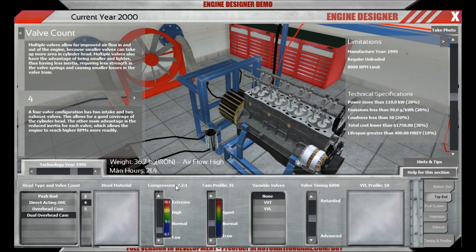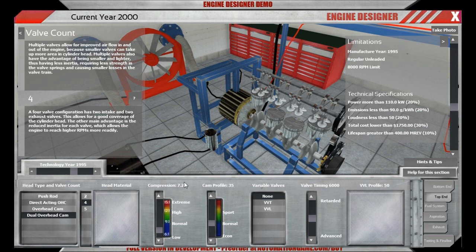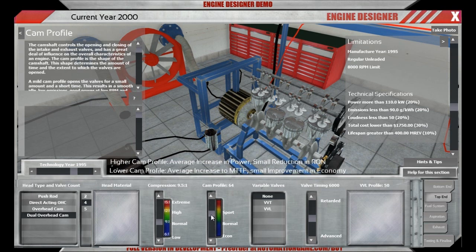This engine is currently running a carburettor, which needs a lower compression setting. We will change it to a modern fuel injection system so we can up the compression a bit. For the cam profile, as we remember from previous scenarios, to get more power in the high RPM range we need to go around 60, so let's start at 65 and see what happens.